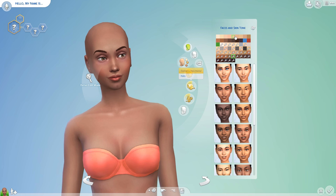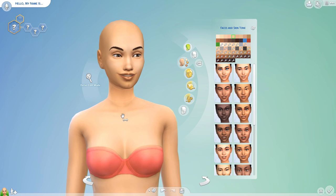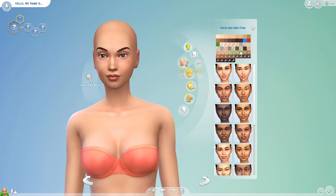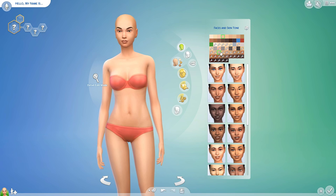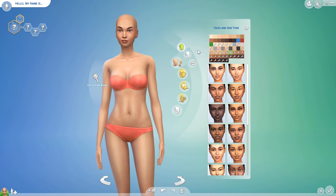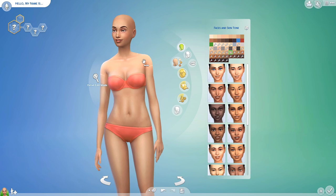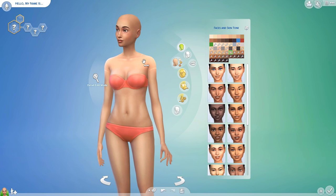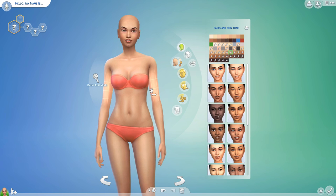It looks very similar to the default Sims skin, but it has a little bit more detail. You can barely see the collarbone with the default one, but with the recolor you can actually see the collarbone a bit more, and there's more detail in her face and on her tummy. There's also some really nice highlights. This is my favorite CC skin. If you want to download anything from this video, I'll have everything linked on my Tumblr.